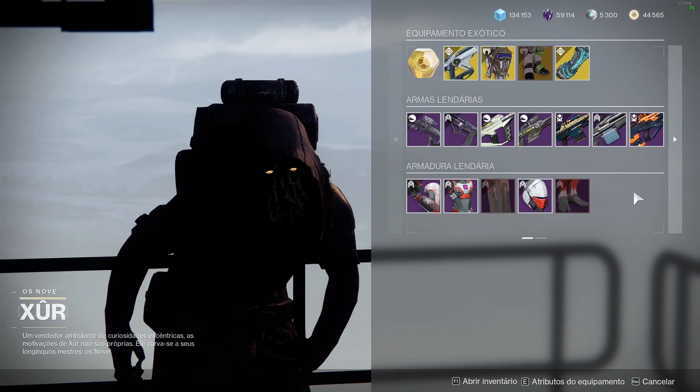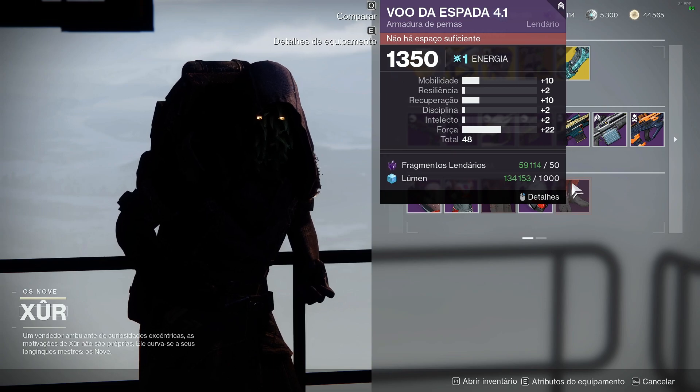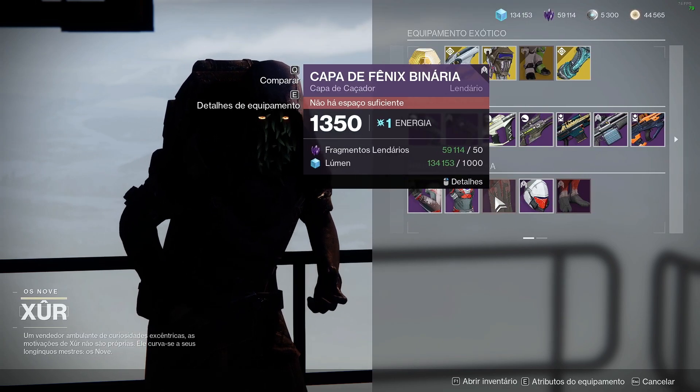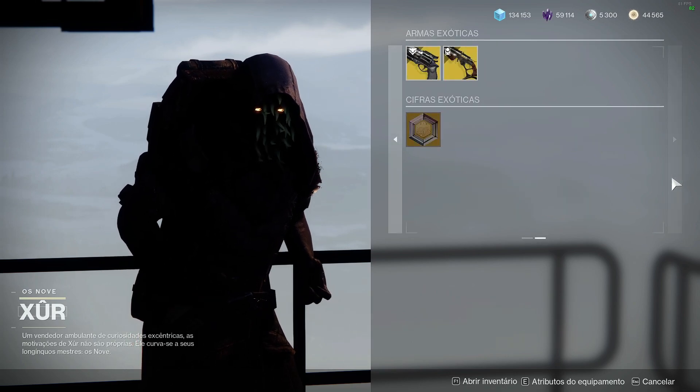Armaduras lendárias — o Zur não trouxe nada legal pra gente. Todas ainda estão com status super baixos, mas é um set do Crisol antigo. Se vocês não estavam jogando na época, vocês podem pegar aqui pra ter a aparência.